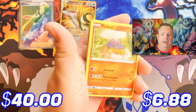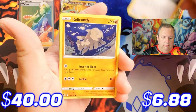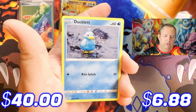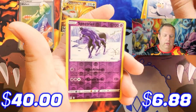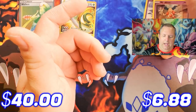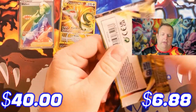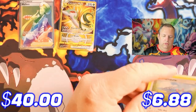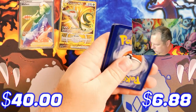Lost Origin pack three: Dark Energy, Torkoal, Erizou, Relicanth, Shuppet, Hisuian Growlithe, Ducklett, Rockruff, Seel, reverse holo Spectrier, and a regular Mr. Mime. That wraps up Lost Origin. Silver Tempest is still leading the pack with two good pulls so far, heading into Astral Radiance.